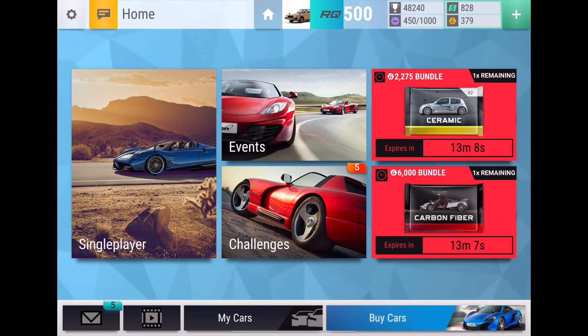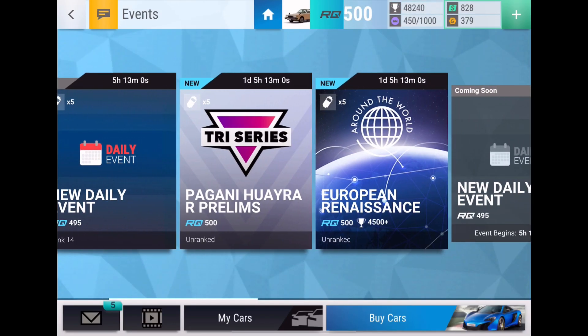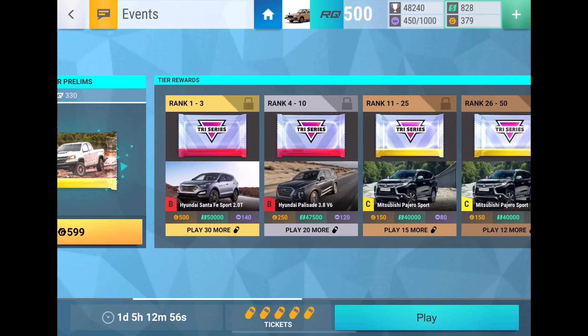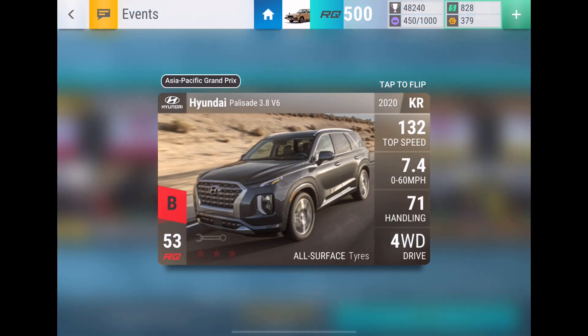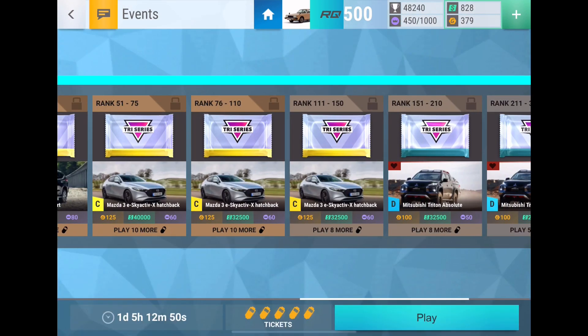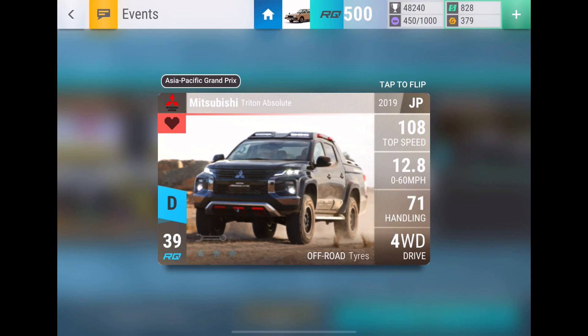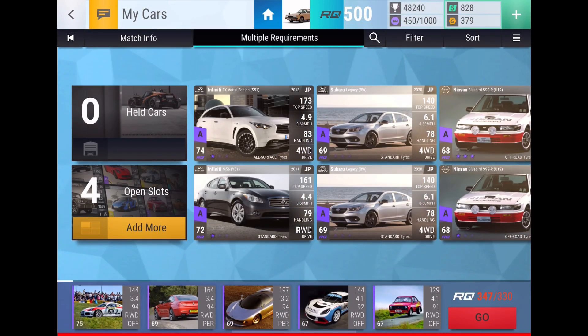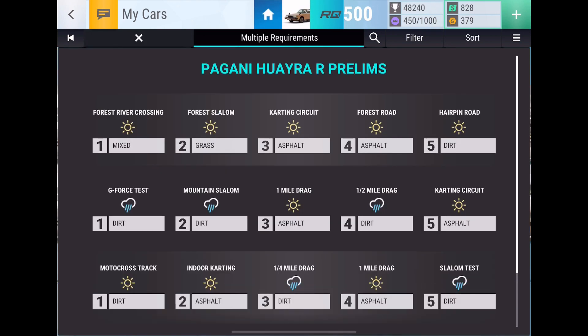Yo, what's up guys? It's Yellowfin and in this video I'm going to be joining the Pagani Huayra R prelim. So we have a chance at getting some new update cars. I don't think I have the Pajara Sport. I do have the Mazda 3 Skyactiv already maxed and I have the Triton Absolute on my wish list but I don't really want to go for an aluminum pack. And I also think I might have a semi-decent hand.